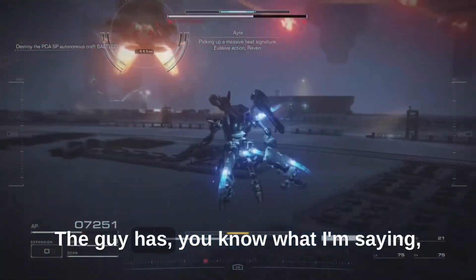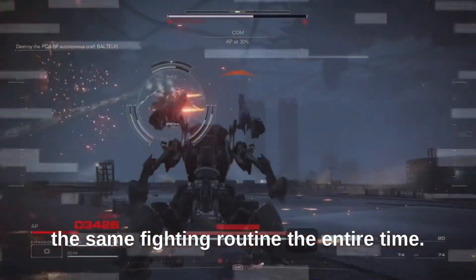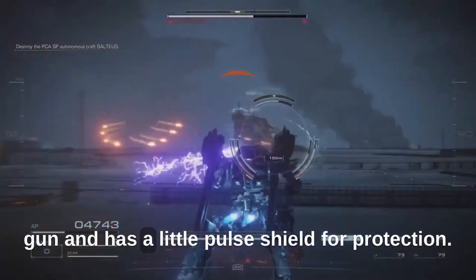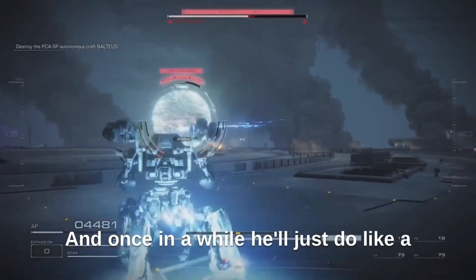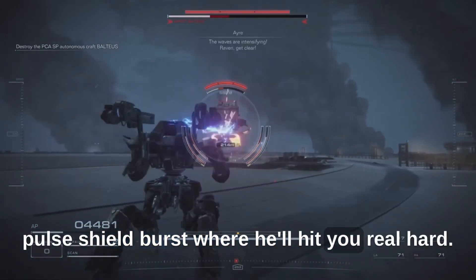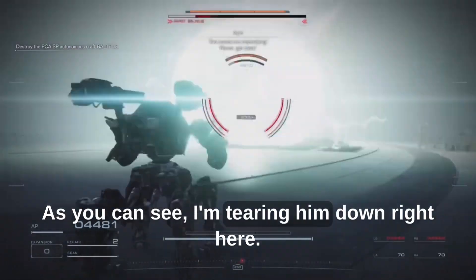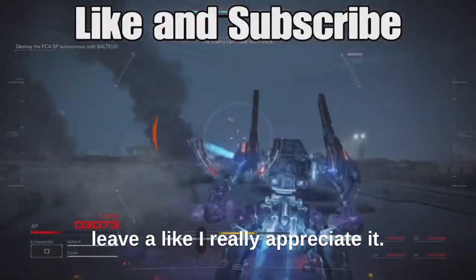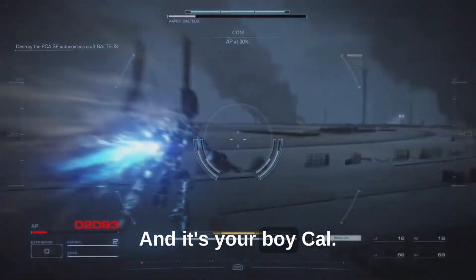The guy has the same fighting routine the entire time: he shoots a bunch of missiles, shoots a little gatling gun, and has a pulse shield for protection. Once in a while he'll do a pulse shield burst where he'll hit you real hard. You can see I'm tearing him down right here. That's my strategy. If you like what you just saw, please leave a like — I really appreciate it. It's your boy Cal.